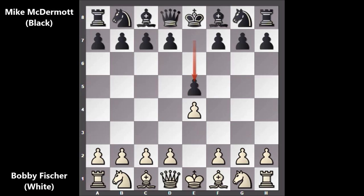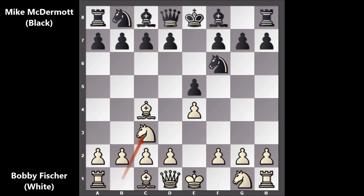Bobby Fischer, playing with the white pieces, starts the game with e4, e5, bishop to c4, knight to f6, and after knight to c3 we have the Vienna Game. Bishop to c5 by black, f4 by Fischer, d6 — not accepting the pawn sacrifice but pushing the pawn.